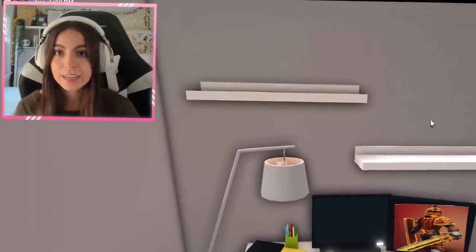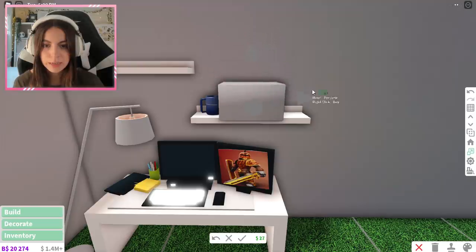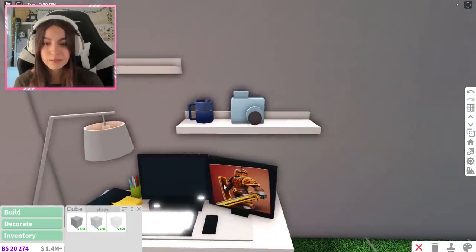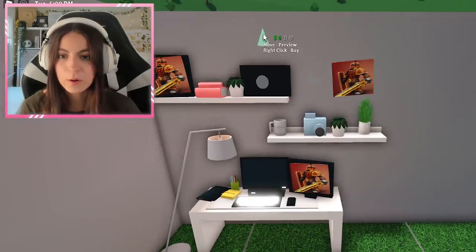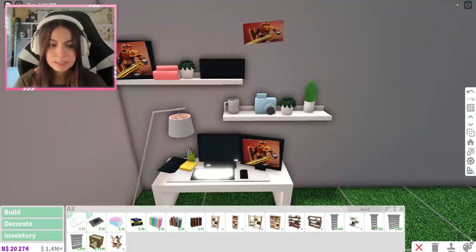Now I'm going to be adding accessories on top of the shelves. There's no Polaroid camera in the game, so I have to make one myself. Let's see how difficult this is going to be — I don't think it's going to be too bad. That looks really good! To finish up my shelves, I have an inspirational quote right next to my plant. I think the decals are what's going to make it look more realistic.